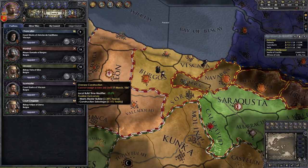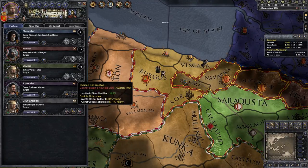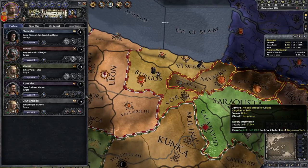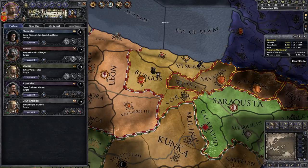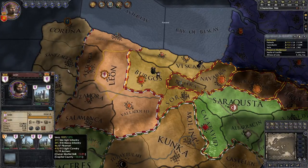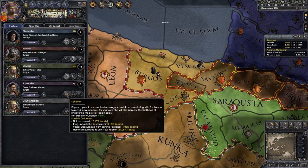Next up is your steward. He can collect taxes, oversee construction, or research economy tech. I'd have him collect taxes in your capital to start with. You can hover over the tooltips to see what each does: collect taxes equals more money, construction means you build faster, research economy tech means your tech spreads faster. Technically you want to do it in your richest place, but since you have two places in your capital the effect is doubled, and your capital tends to be the richest province anyway.